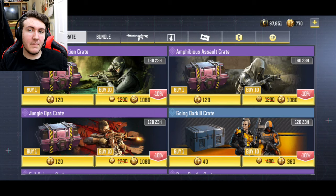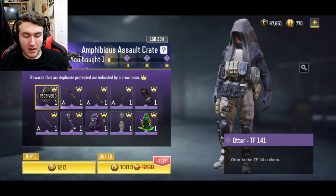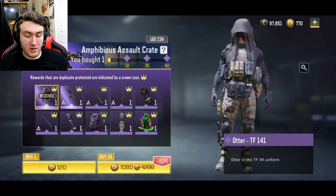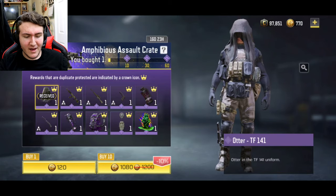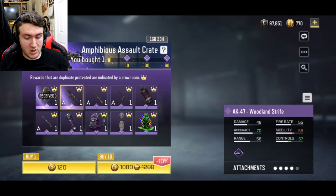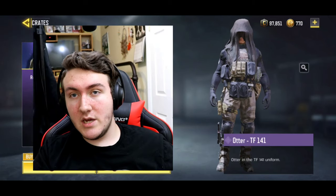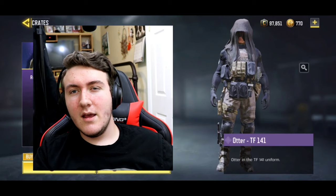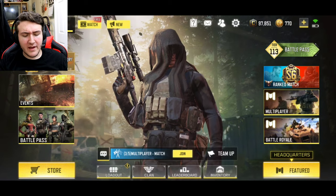Y'all won't believe what I got — I'm gonna cry. I opened up the crate and I immediately got the otter skin. I was freaking out. I only bought one of them, which I didn't even pay full price for — I pretty much got this for free. I immediately got the top prize. Activision is watching and they know how much money I spend on this game, so they were like, let's give this kid a little break and treat him to something.